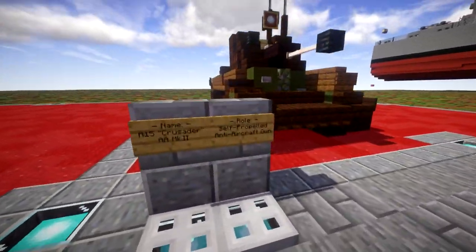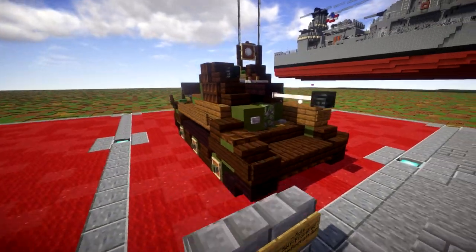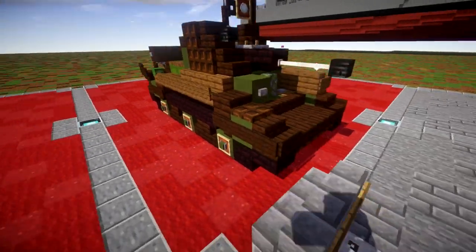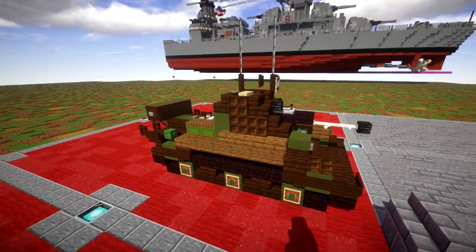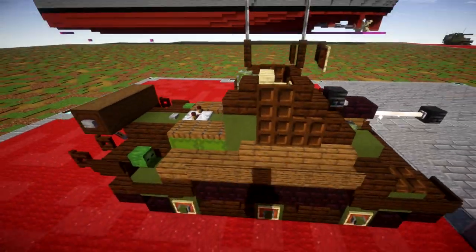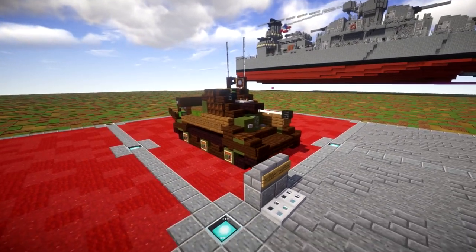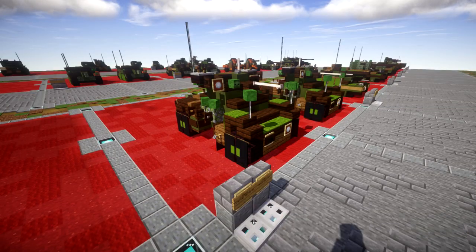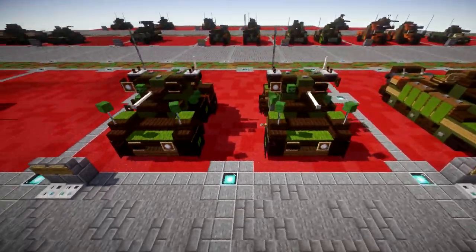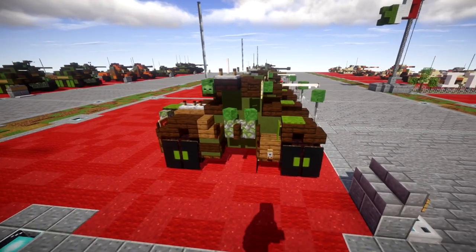Continuing down the line, we have another version of the A15 Crusader AA — the Mark II, while the other one was actually the Mark I. This one has a flat gun with a little detail on the inside of the open-top turret, and the chassis is pretty much the same Crusader. Also seeing design changes was the Daimler AC Mark II armored car, for which a tutorial is currently out. And there's a redesign for the A34 Comet I, basically from the ground up, adding new blocks, new detail, new shaping techniques — came out really nice.